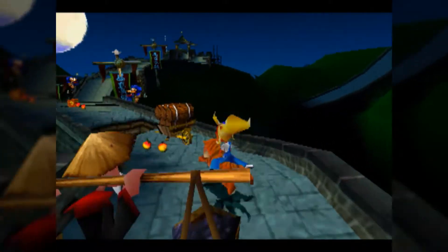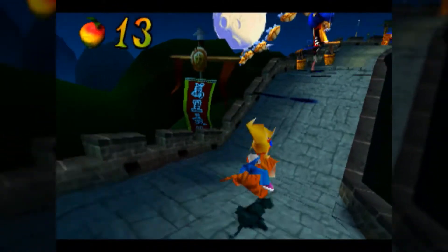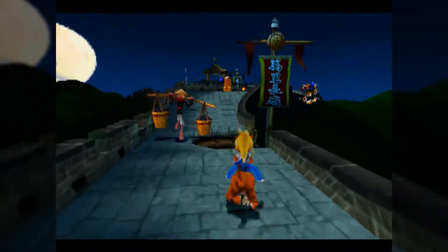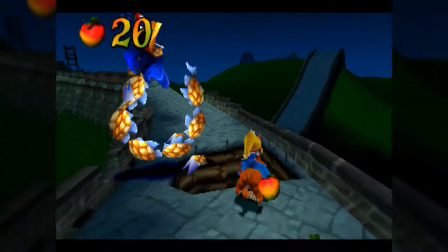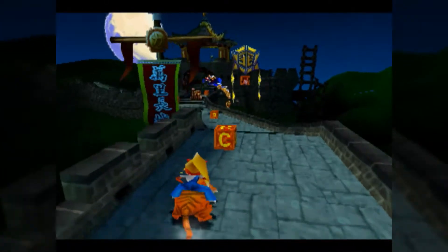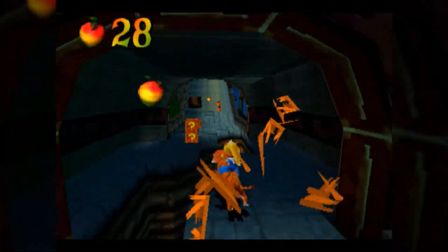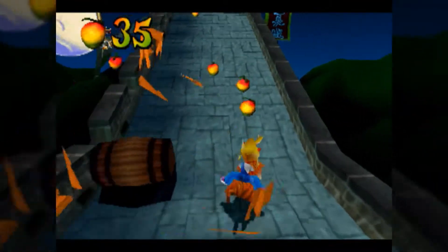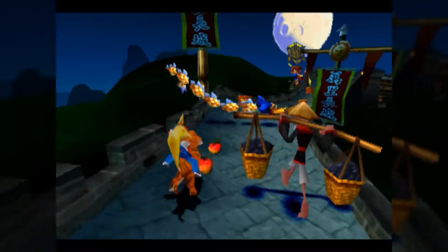When I was younger I had a lot of trouble with these types of levels in all three Crash games. In Crash 1 and 2's case, that's partially due to the limited field of view and the speed, whereas in this game they give you such an open view that if you just look ahead, you're generally going to be safer than anything in Crash 1 and 2. Also, don't get surprised by the bouncy guys, because that can make you miss boxes and have to reset at a checkpoint.